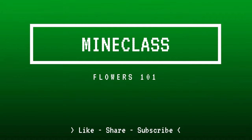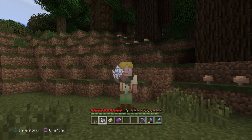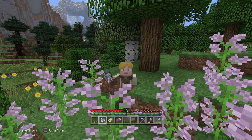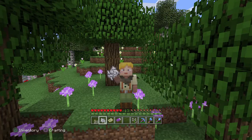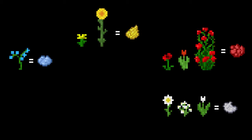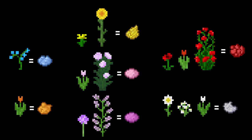Today's class is Flowers 101. Throw down some bone meal, flowers appear — easy, right? Minecraft has a number of flowers which are not only decorative, but also pretty good: they produce various dyes. However, if you want to make more than just yellow and red, there are a few principles you should know about first, especially if you're planning on building a flower farm.